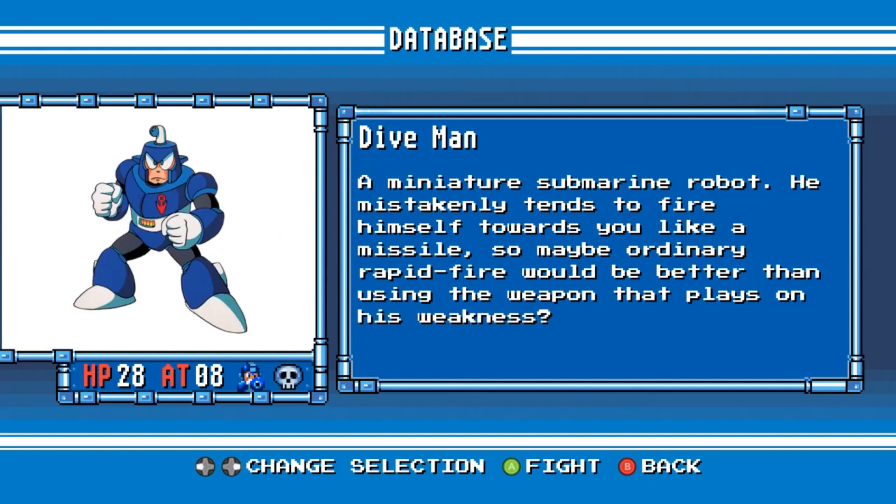Dive Man. A miniature submarine robot. He mistakenly tends to fire himself towards you like a missile, so maybe ordinary rapid fire would be better than using the weapon that plays on his weakness.